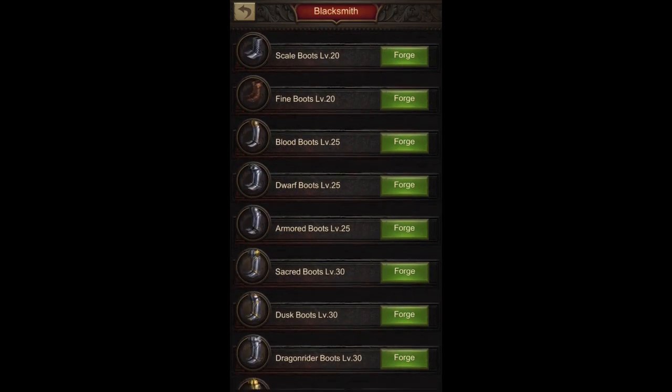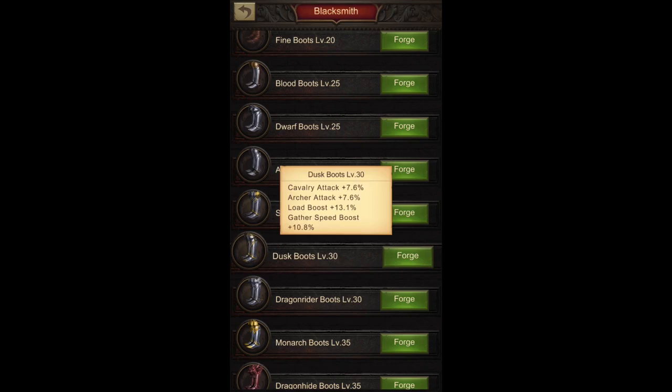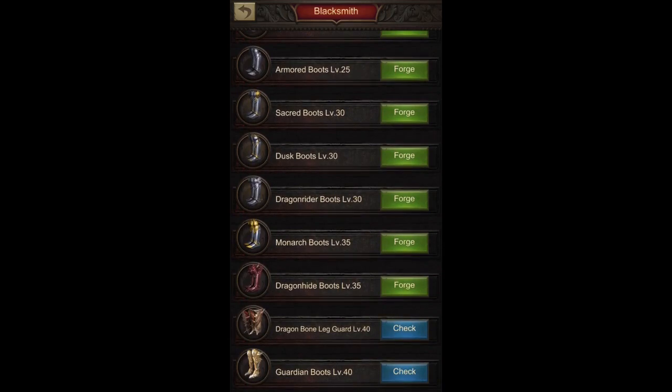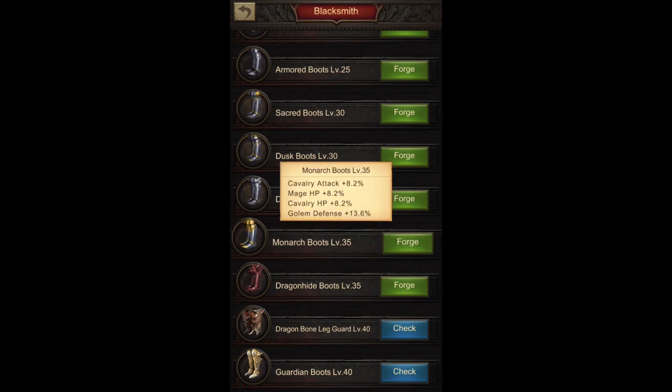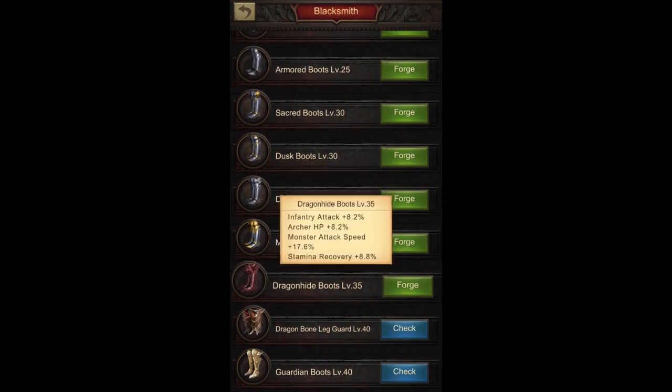The last gear part is boots. At level 30 for both infantry and cavalry players, it's the Dusk Boots because of the archer attack. Cavalry attack is obvious for cavalry players, but infantry players don't benefit from it — however, archer attack is more relevant here anyway. I would also recommend archer players get the Sacred Boots for the stamina recovery available in that. For level 35, Monarch Boots has cavalry attack and cavalry hit points, so cavalry players can go for that. Dragon Hide Boots are for infantry players because of the infantry attack, and they also include stamina recovery so you don't have to create it additionally.